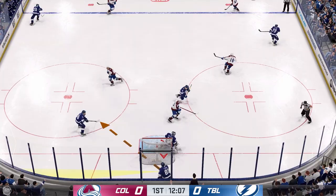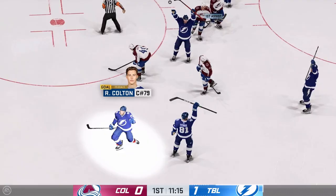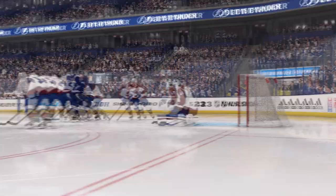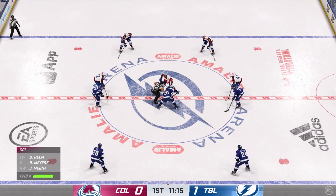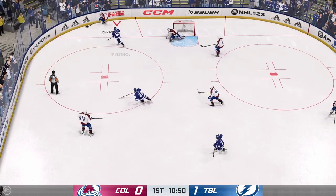Hopefully they can adjust save percentage on regular shots and compensate by dropping backdoor and cross-crease saves slightly. Moving on — the fumble animations are realistic, but they're a bit too frequent; I'd like players to be a little stronger on the puck. I'd also like to see opponents use desperation passing more — I've seen the desperation shot, but I've never seen a player knocked down attempt a wild cross-ice pass.